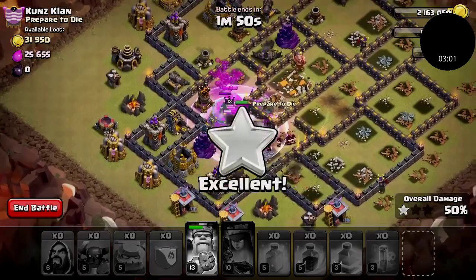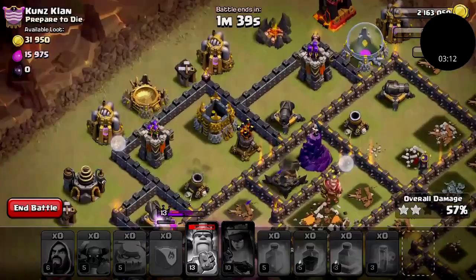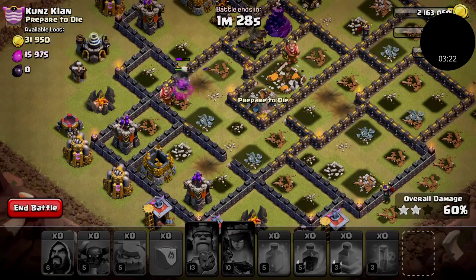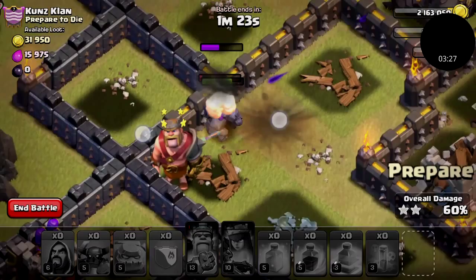It'll just be two stars for this one because I lost my queen already and there's still a bunch of defenses left. Whatever — we won this war hopefully. Thanks for watching; maybe next time I can get a three-star. The golem is still fighting even though he has no friends. Two stars! We are now leading by 31 stars — and that's it, thank you!